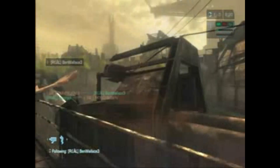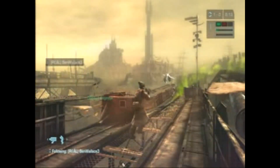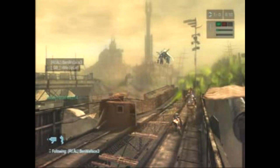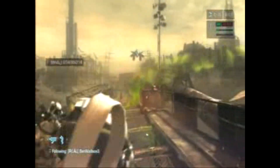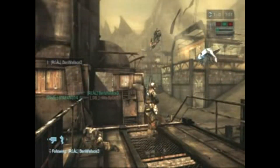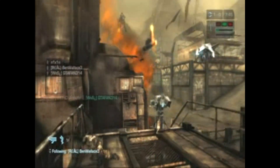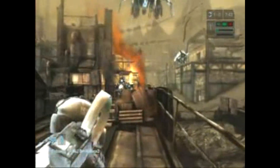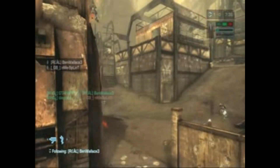I jumped right in front of a rocket. The assault class using rockets is a key to winning the match, but it's all about how you use them. If you get rocket-happy and start shooting people instead of taking down bots, you'll kill one player, but those bots you didn't kill will end up killing two or three of your teammates. So what you need to do with rockets is take out bots instead of people.